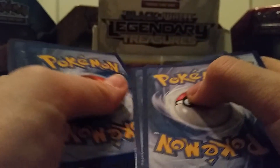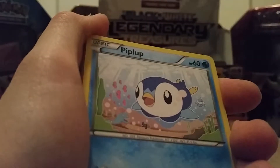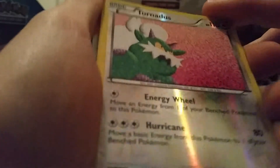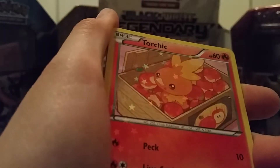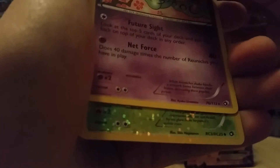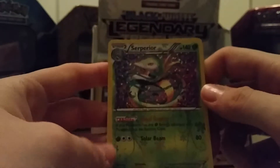Let's just hope for some last booster magic — hopefully a Chandelure EX. I'm not looking on purpose so that I don't see anything in advance. Last pack: Swaddle, Piplup, Zorua, Solosis, a Tornadus Reverse Holo, Torchic from the Radiant Collection, Swadloon — first one to pull actually — Stunfisk, Reuniclus. And underneath we've got a... no. It's a Serperior from the Radiant Collection. Still a nice pull, but oh well.